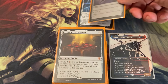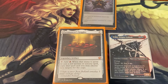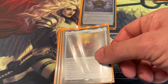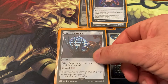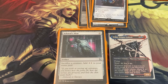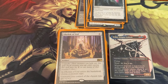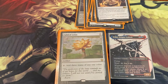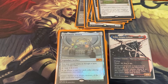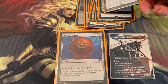Thought Vessel gives you no maximum hand size. Pyromancer's Goggles lets you double your red instant or sorcery spell — when you cast one it copies it, and with Ovika out, blammo, you get double the goblin tokens. Solemn Simulacrum, Dreamstone Hedron, Worn Powerstone, Ashnod's Altar — once you have all these goblins out you can sacrifice them to power your big X spells, which in turn makes you more goblins. Obelisk of Urd gives goblins +2/+2.